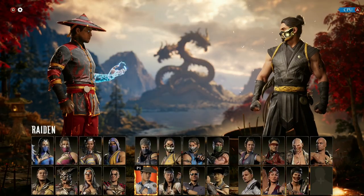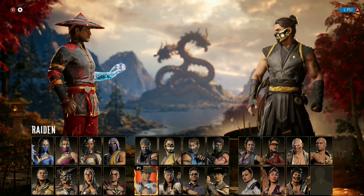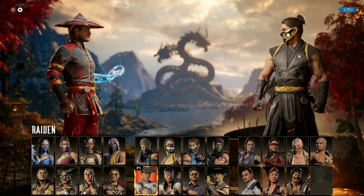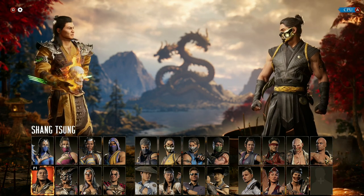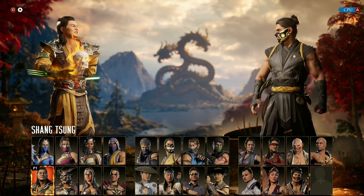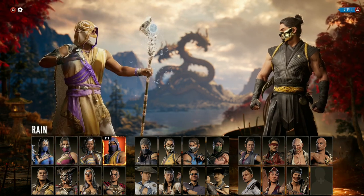Goro offers a ton of tools as a cameo that I believe benefit a ton of characters, and almost any player may be able to utilize them. A couple of characters that benefit a bit more are those that stay away during the match — like Shang Tsung, who likes to zone out opponents. He can create that spacing and then use Goro's unblockable air stomp.